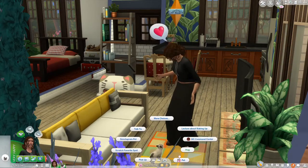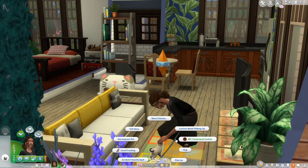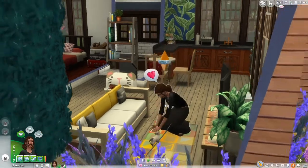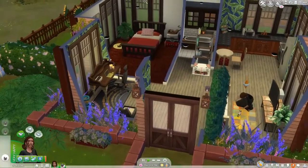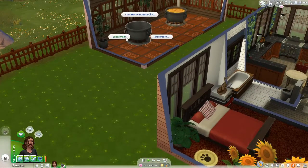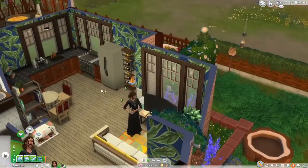Cersei is very cute and huggable. That's Scrap's favourite spot. But we have to plant some of the stuff that we got back from Granite Falls, and we need to bring up our Herbalism skill.